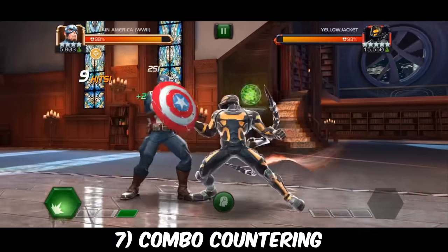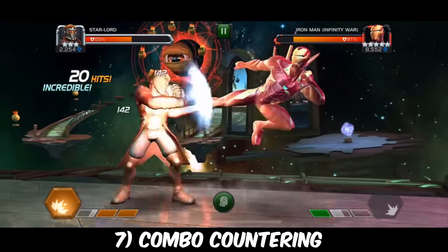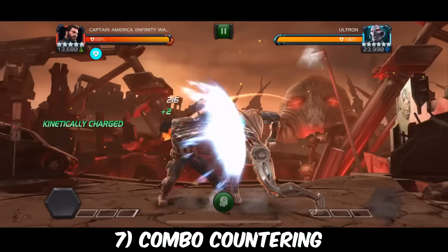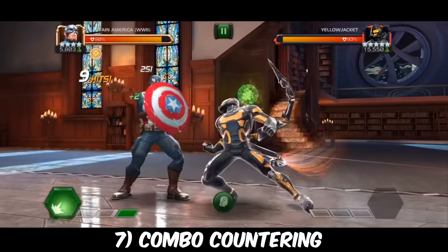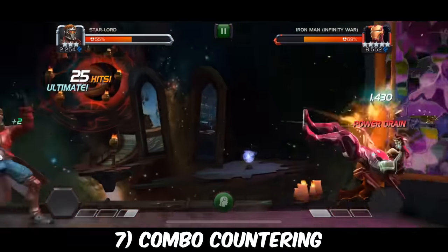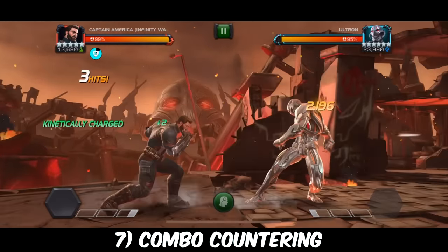Now that we've covered the basic stuff, we're going into some slightly more advanced skills. Skill number seven is combo countering — essentially learning your opponent's second medium or fourth light animation so you can identify when their combo has ended and immediately go in to punish. This can be exceptionally useful when you're blocking or backed into the corner, but it does take a lot of practice and a solid understanding of the opponent's animations. It's a really useful skill for stun immune matchups and matchups like Iron Man Infinity War.